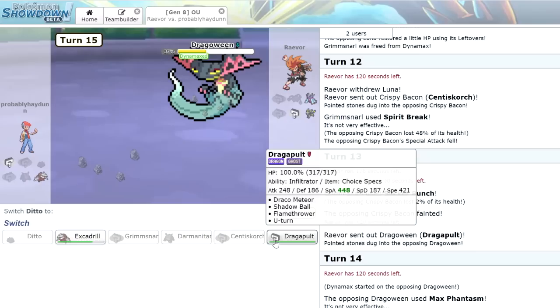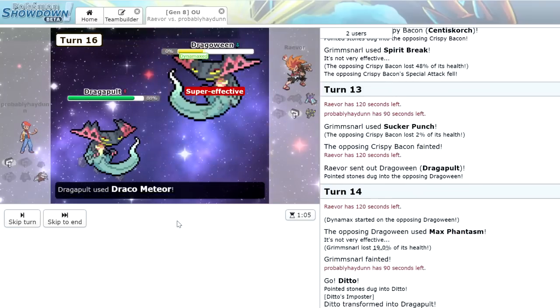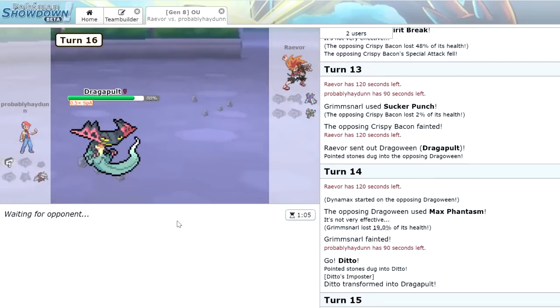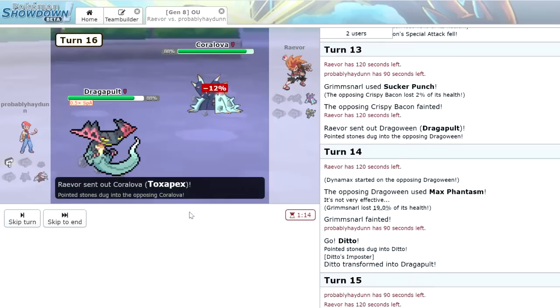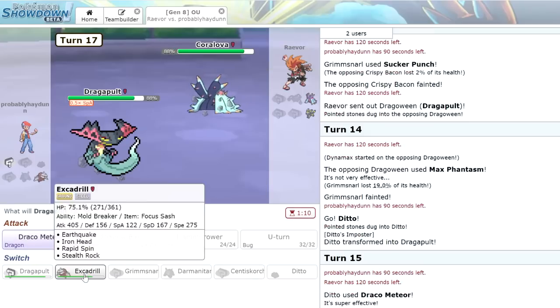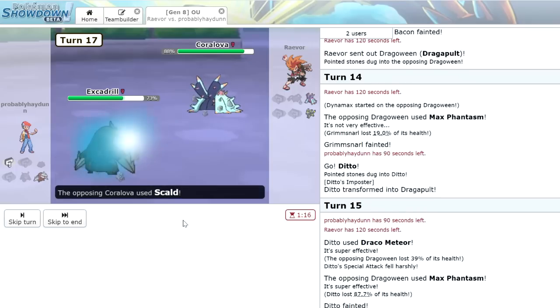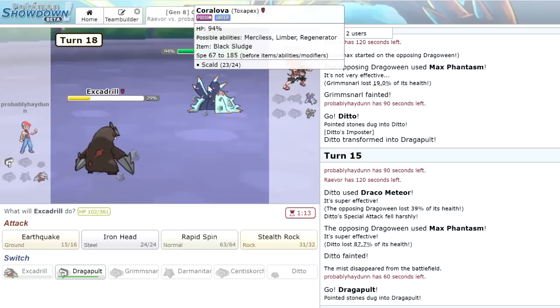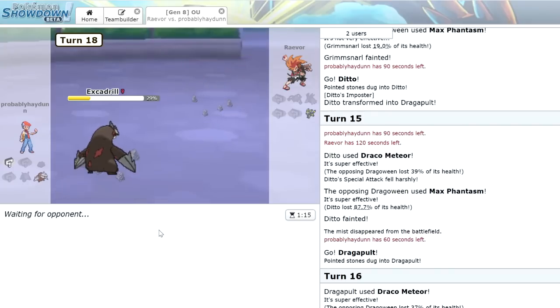Do we go Dragapult and just hope to God we win our Speed Tie? I think that's what we have to do. We go into our own Dragapult, click Draco Meteor, and — we do actually outspeed! Draco Meteor knocks it out. This allows us to switch out later. We still have Excadrill who we can switch into on Toxapex. He doesn't know I'm Specced at this point, so he brings in Toxapex. He goes for Scald — let's go Excadrill just so we can get another choice with Dragapult later. We bring in Excadrill, live the Scald with no burn. We outspeed and go for Earthquake. The late game Excadrill putting in work.